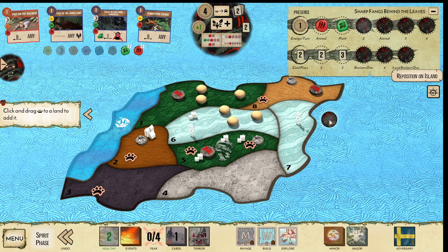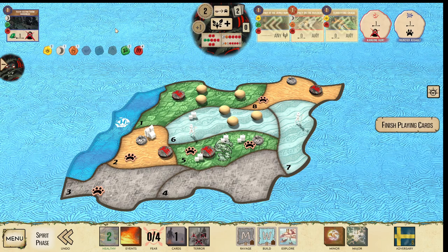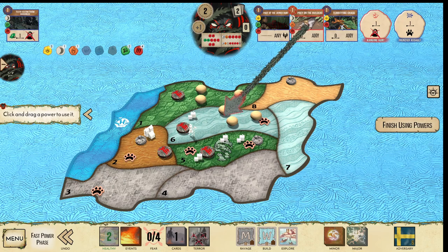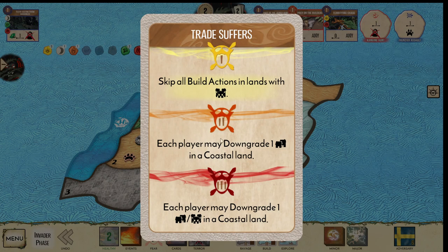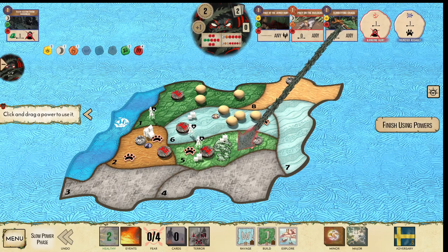Presence there. We can do something like this — I can use my innate, killing that Explorer. Pushing the beast into this wetland. Then I can do Prey on Builders, skipping this build. I have Pact to clear it out, and then I have Terrifying Chase to cover my edge case here. Finish gathering — and there's the edge case. Just playing around everything so nicely.